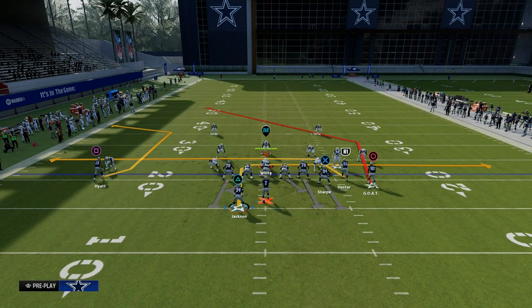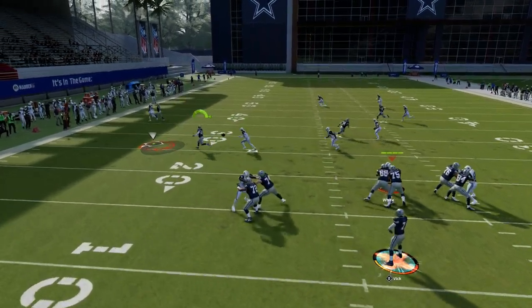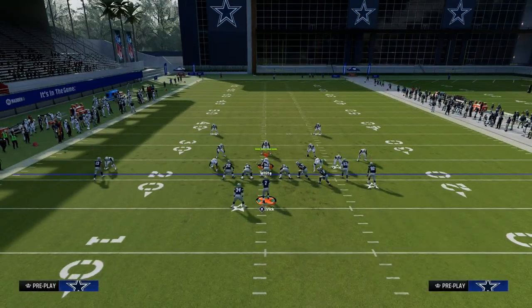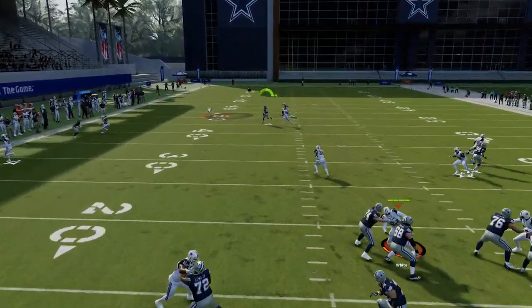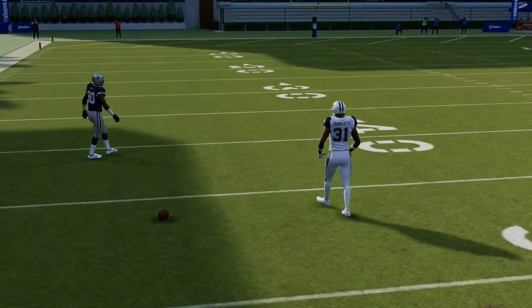From there we're going to drag our slot receiver, and what you're going to see is we've created a mesh concept over the middle of the field between our running back and our slot receiver. The beauty of this slot receiver drag route is it really does a good job of beating man coverage across the middle of the field. This running back route is also pretty good — once it cuts, it beats man coverage — and then you have this backbreaker route over the top with the post route.